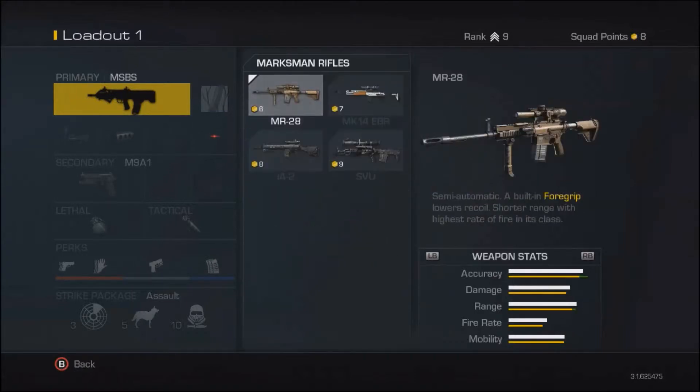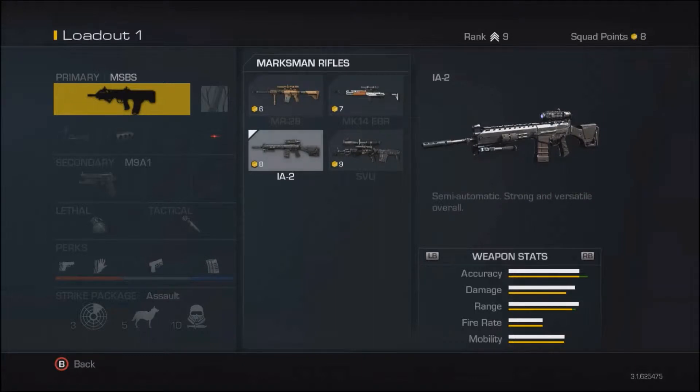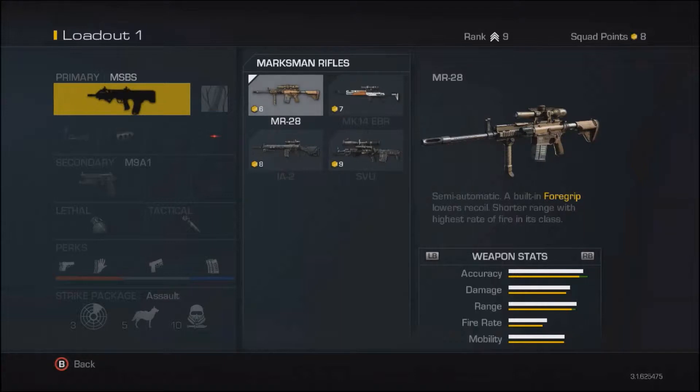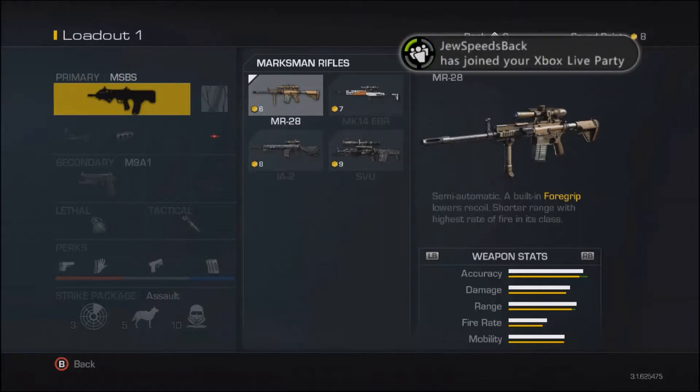Marksman rifles are the hybrid class between assault rifles and sniper rifles — basically a semi-auto assault rifle with a longer barrel. Most assault rifles don't have that long a barrel. The MR28 looks a lot like an AR-15 or M16, but with a very elongated barrel for higher accuracy.